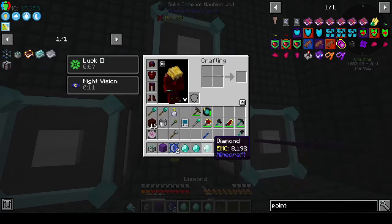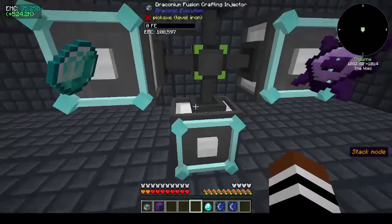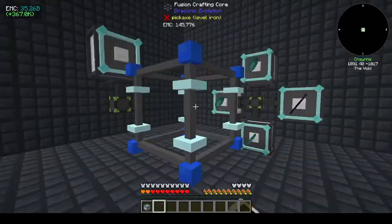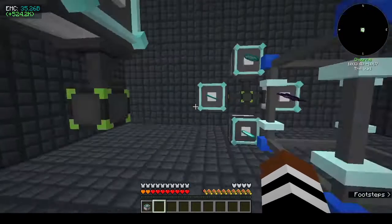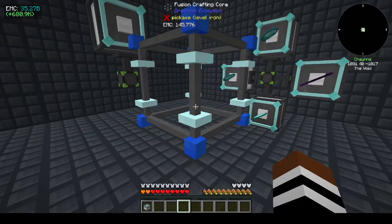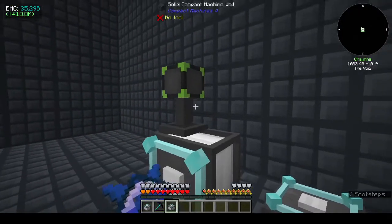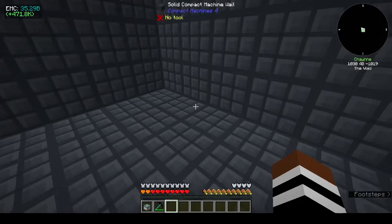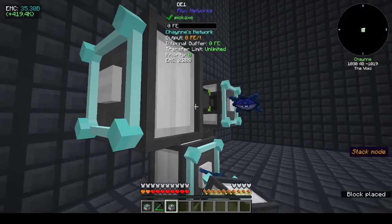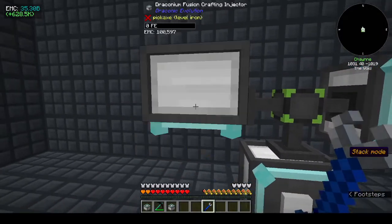If I have three diamonds I can't put all three diamonds in one slot - they have to be in different slots. One or more injectors are too close. Do we move it up or move them back? Let's move them back. Oh, it keeps its stuff when you break it - that is pretty cool actually! That is very cool. There's the other two. Can I turn it with the crescent hammer? Yes I can - oh that's wonderful.